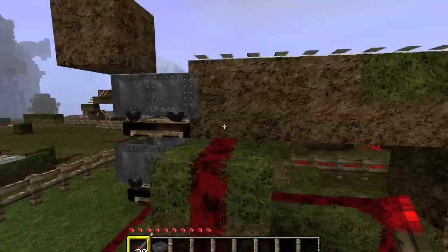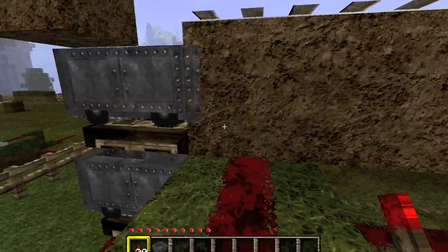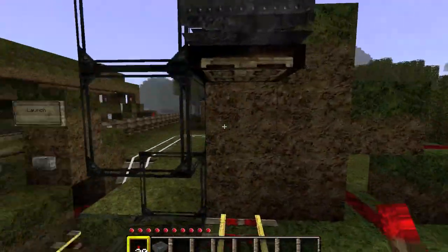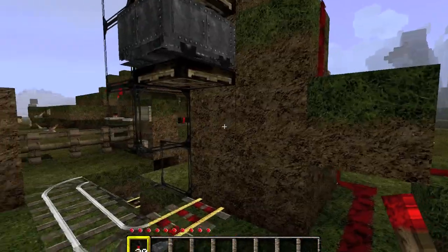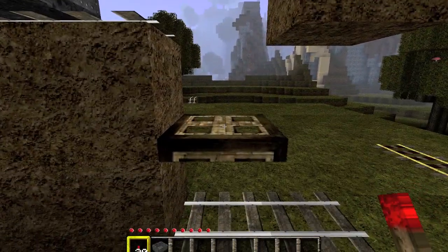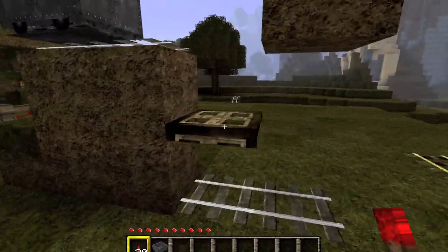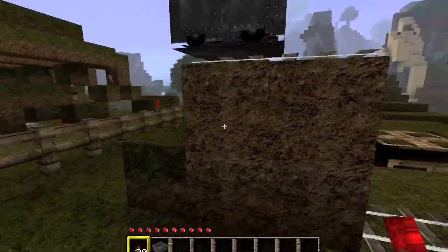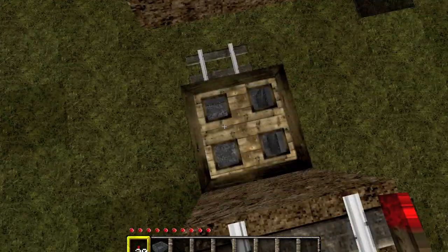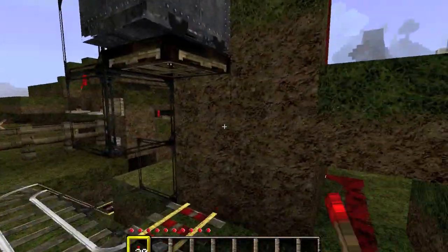Trapdoors, when powered by redstone, behave just like other doors. So as long as you power the block that the trapdoor is attached to, the trapdoor will toggle open or closed. Another detail is that this has to be higher than directly above — you can't put the trapdoor here, it won't work right. The minecart is going to land on the trapdoor and actually shoot right through it and snap onto the rails. This is apparently a property of minecarts — they'll automatically attach to the rails if they're one block ahead. So that's why we have to have it at least one extra space above the rail to prevent that from happening.